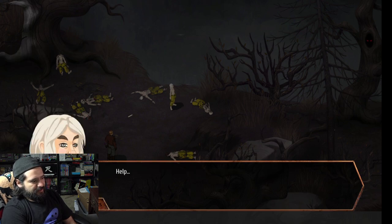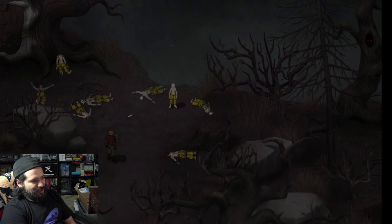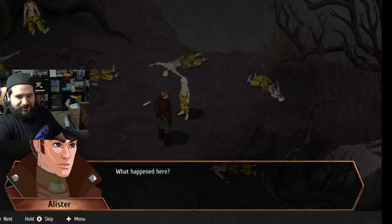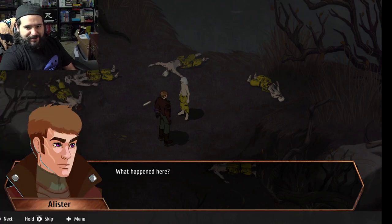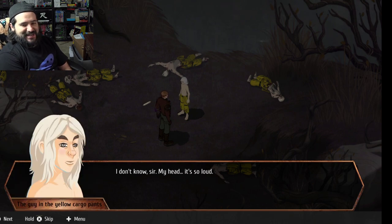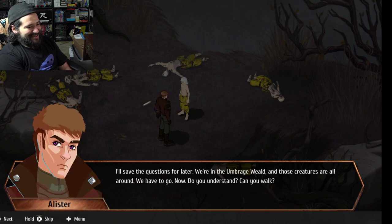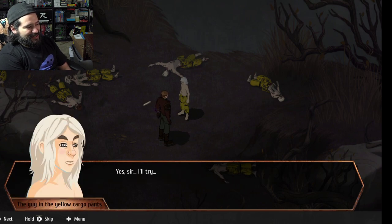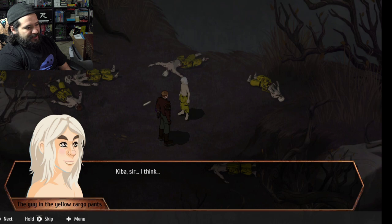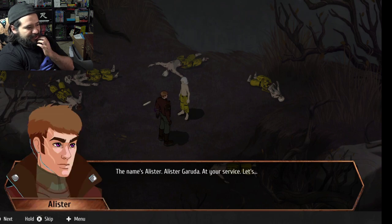Look at this guy. The guy in yellow cargo pants — that's literally what the name was over the avatar. Let me switch my camera so you guys can see what the names of the characters are. So my guy's name is Alistair. This guy's the guy in yellow cargo pants — isn't that funny? What's your name, kid? Keybuster, I think. Name's Alistair. Alistair Garuda.